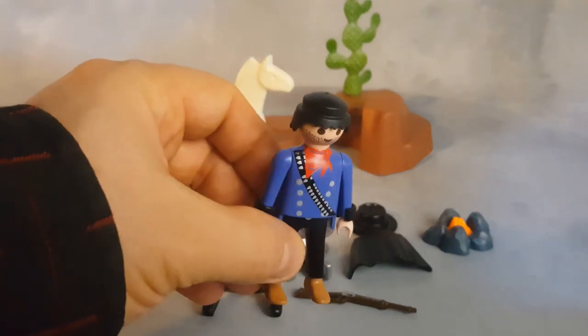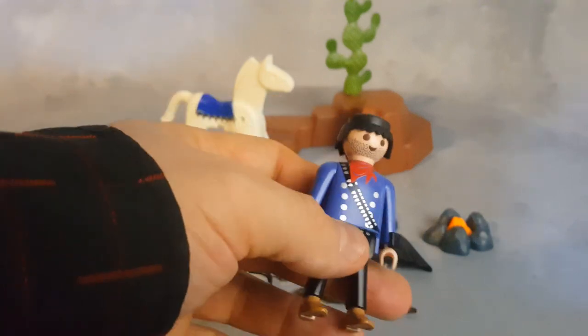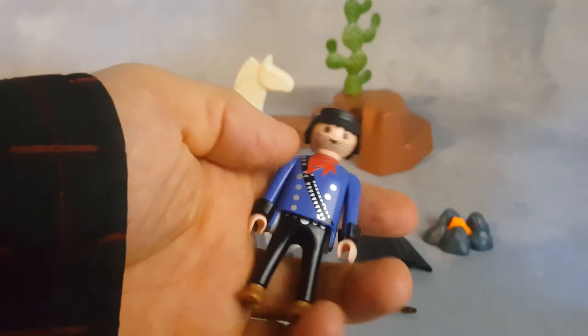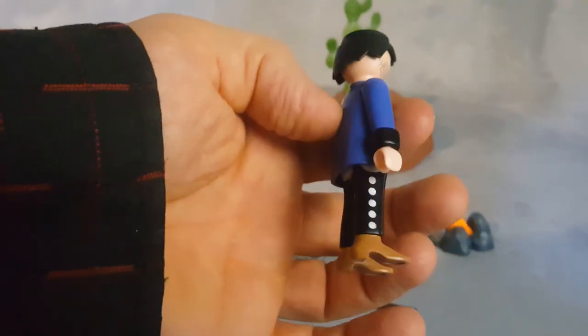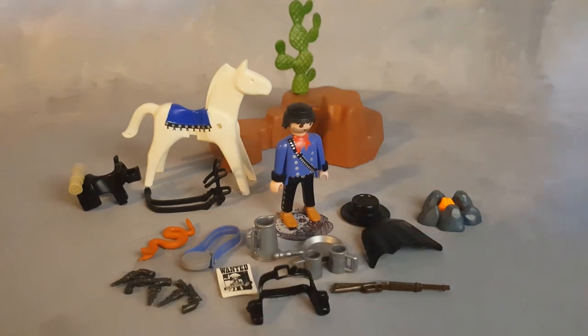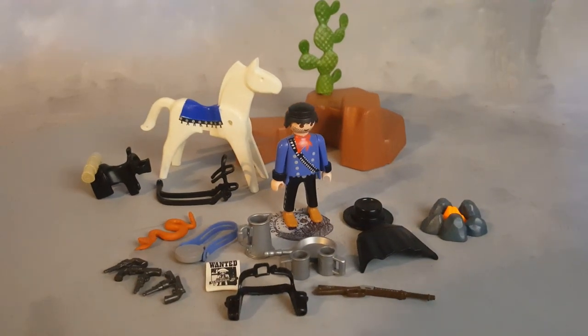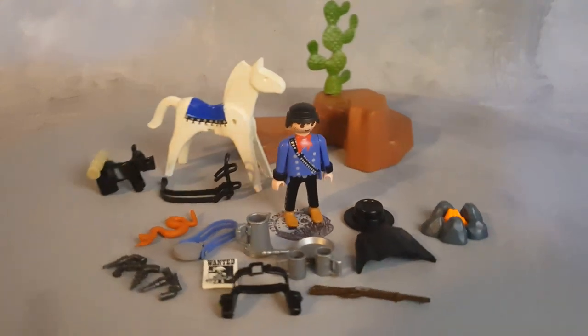And the character himself — look at the design: he has bullets on his chest, a five o'clock shadow, a nice little scarf, small black wrist cuffs, and the pants have these printed details on them. Pretty awesome set — a nice looking western bounty hunter. Playmobil set 3798 from 1994.